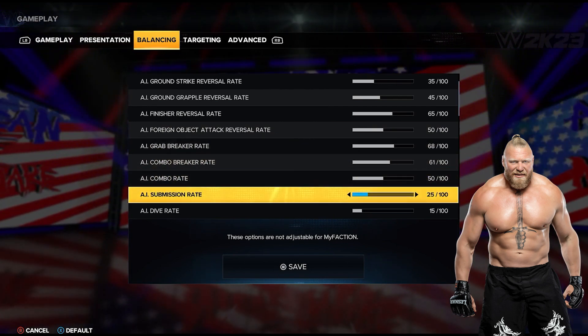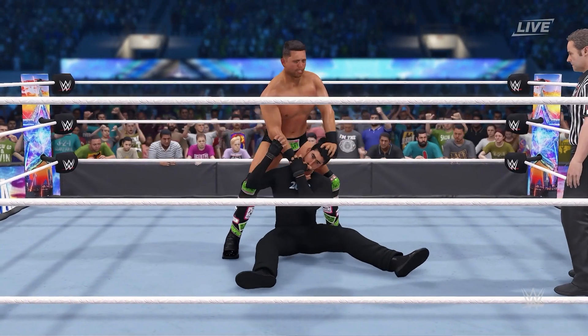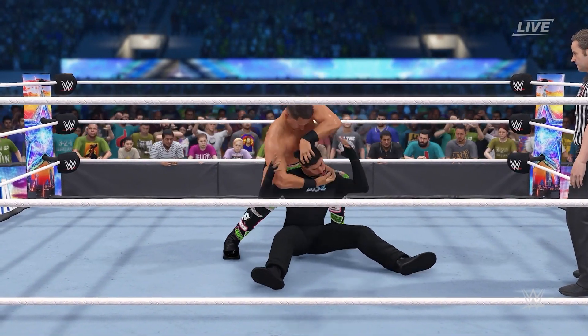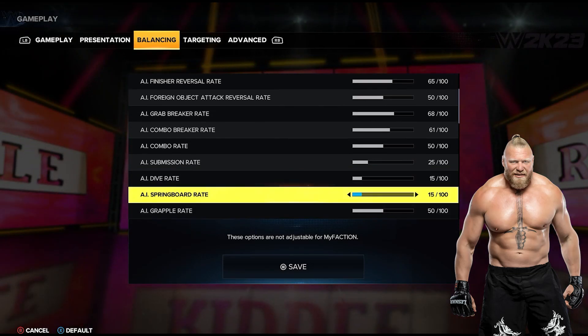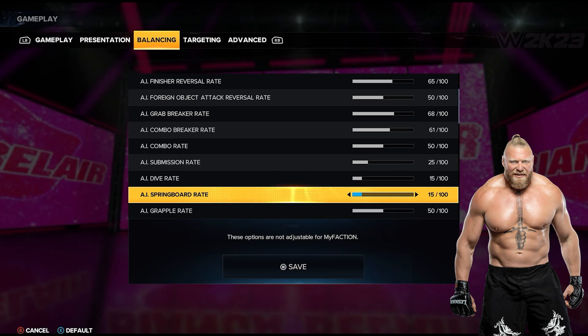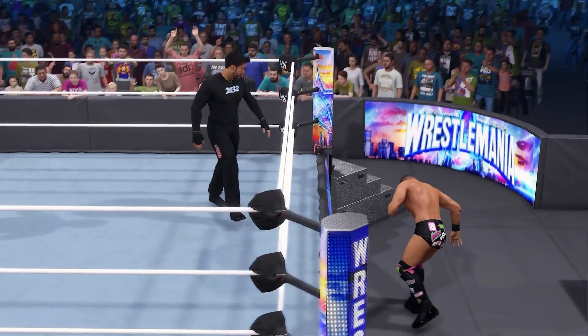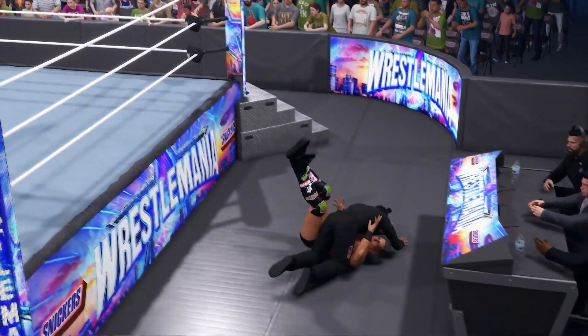Combo rate is at 50, submission rate at 25 — it looks low but they're still going to do a fair amount of submissions. The dive rate and springboard rate are the same — they're low, but these happen all the time. I had it set at around 30 and I had crazy stuff happening like Undertaker jumping off the rope like four times in a match, so that is why it's at 15.